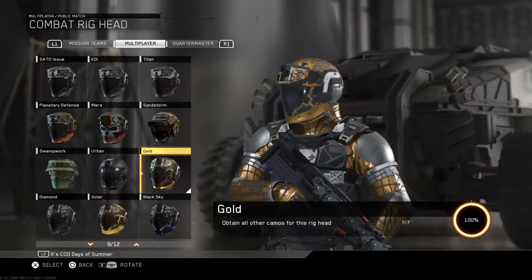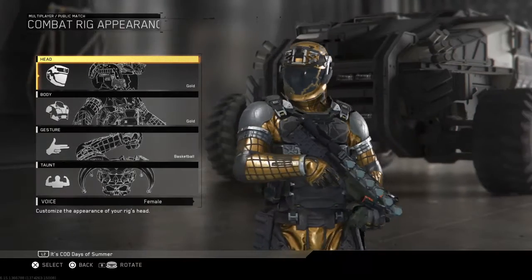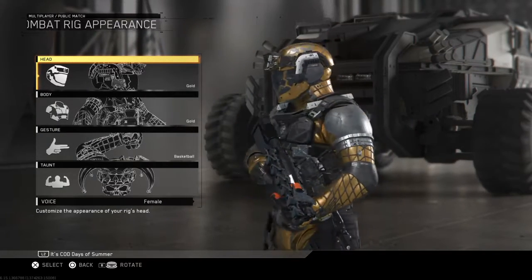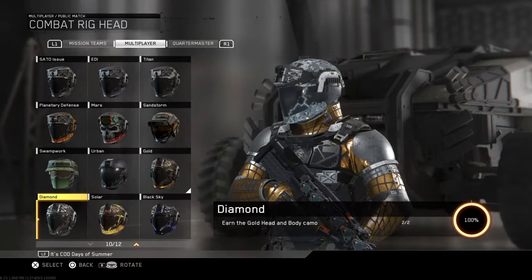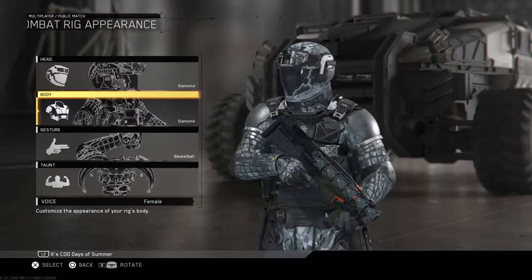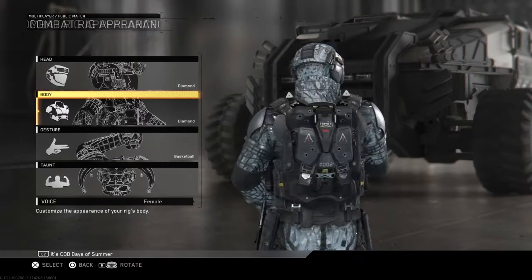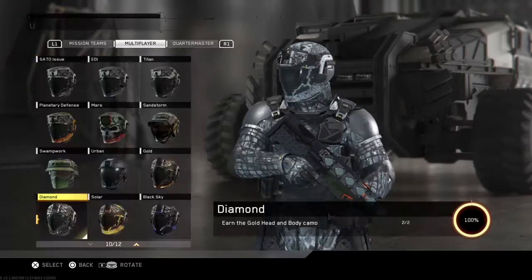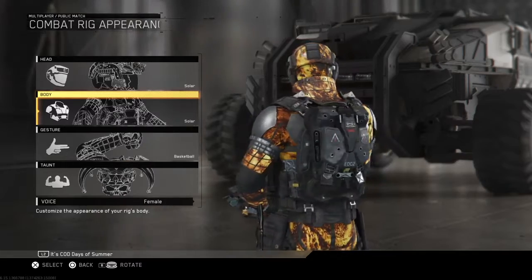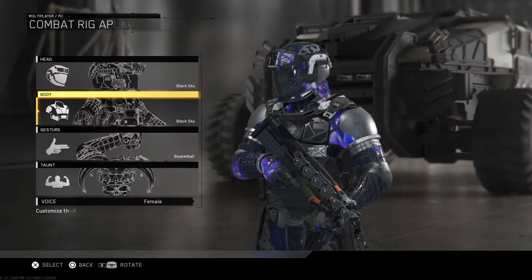Alright, so here's gold on Warfighter — looks alright. And then here's diamond. Here's solar. Finally, black sky on Warfighter.